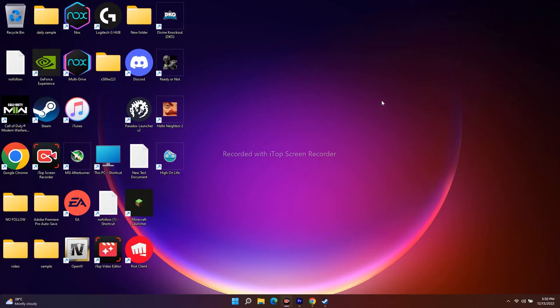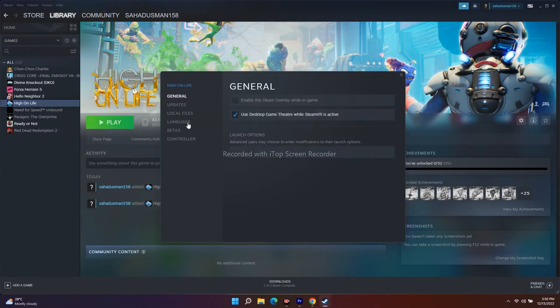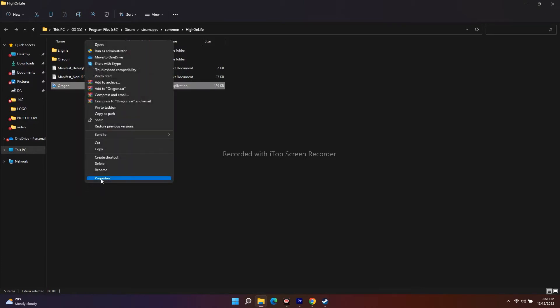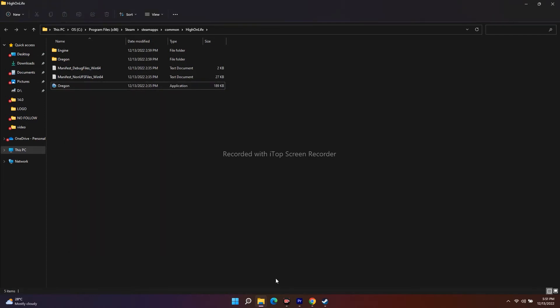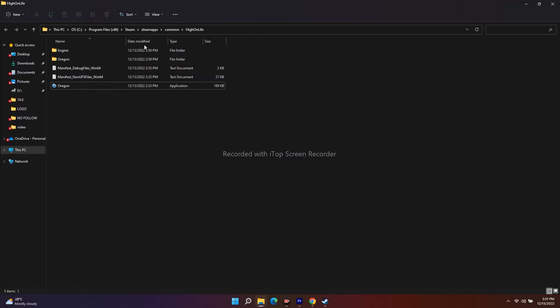Next, run the game as an administrator. Navigate to the game's installation folder — from Steam, right-click, go to Properties, Local Files, and click Browse. Select the game executable, go to Show More Options, Properties, Compatibility, check 'Run this program as an administrator,' and click Apply. You can also try launching the game directly from this installation folder instead of from Steam, as this has worked for many users.